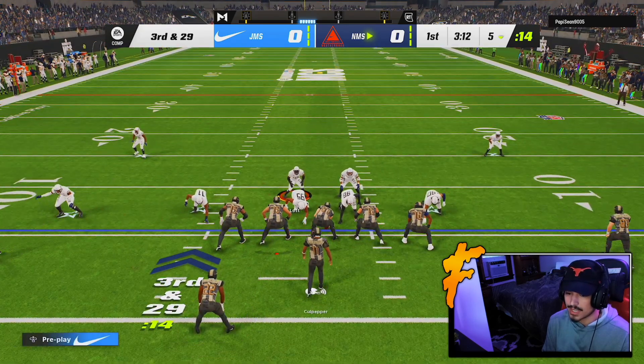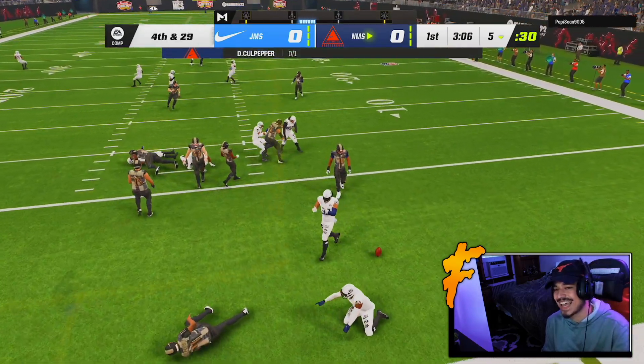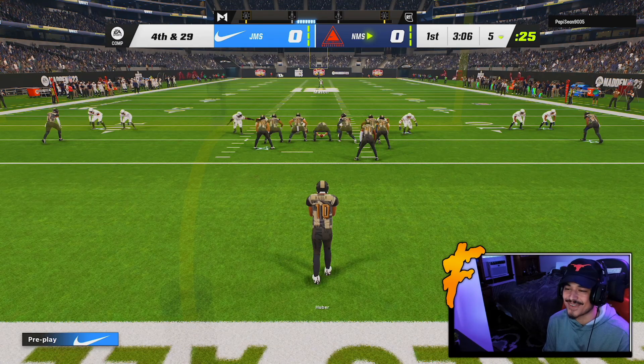We're playing against Culpepper — he's got Emmitt, he's got Pete, he's got a good squad. Sending heat again — Sauce gets into the backfield once again. Tip Drill lit up! And there we go — just like that, they're punting.